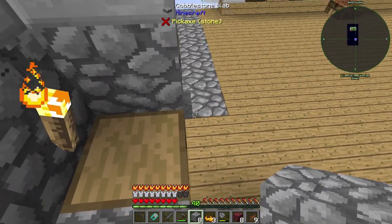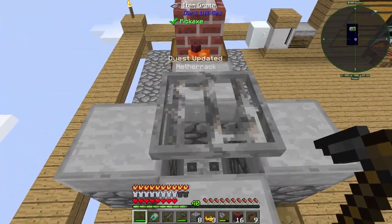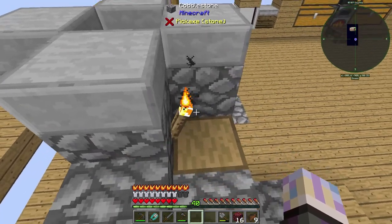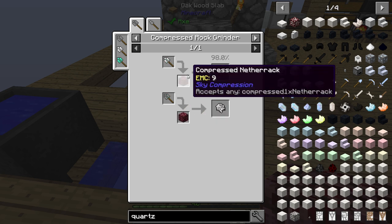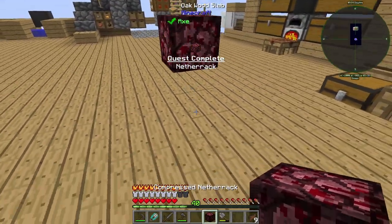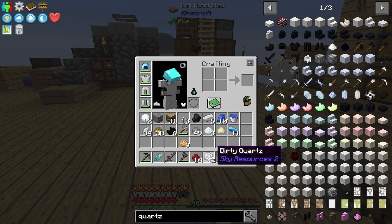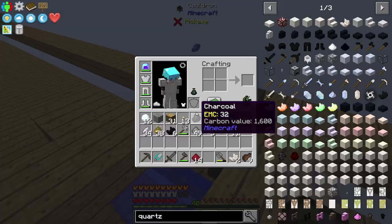We need these quartz gems, which apparently come from crushing down netherrack. Let's compress two of these and save the other six in case we need them for something. We can make the ores of something as well. And there we go — it gave us crushed netherrack and gives us this. So it's very limited in what it gives you — doesn't seem to have a big loot table. But we got our quartz.